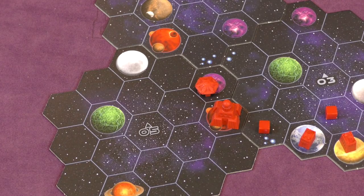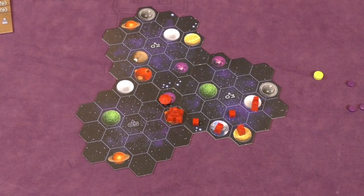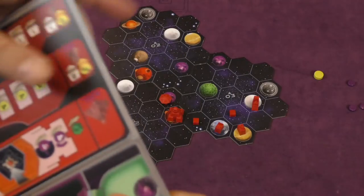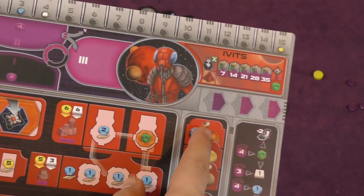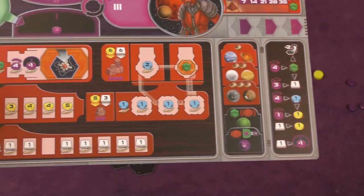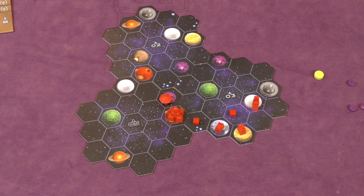There's really a lot of different strategies you can take. The game is about getting your income to go up so you have the resources to build buildings out there, to build federations with them, to get points from technologies, from your own special race ability, from terraforming planets, and from accomplishing the different goals each round. After six rounds, you do final scoring, and whoever has the most points is the winner.